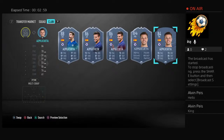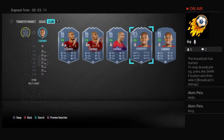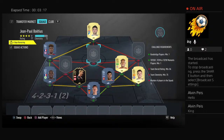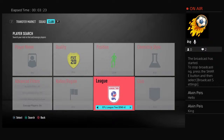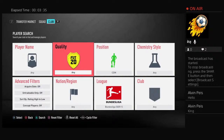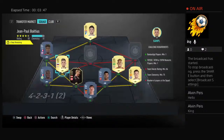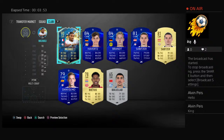Right back is Azpilicueta. CDM is going to be Fabinho from Liverpool at 85. For right midfield, we'll look at Bundesliga options in that CDM position. We're not going to use the Kimmich card — we'll go with Campbell for the midfield 83 slot. Campbell is probably a bit cheaper than Talisa.